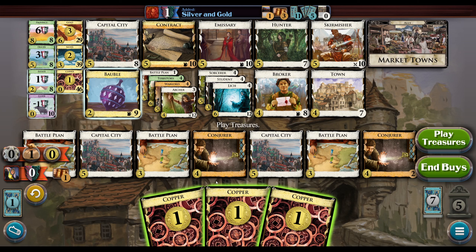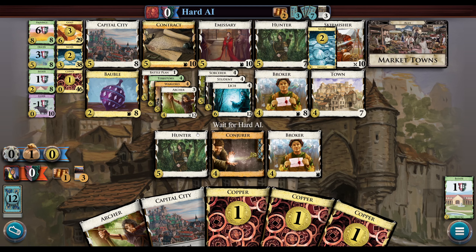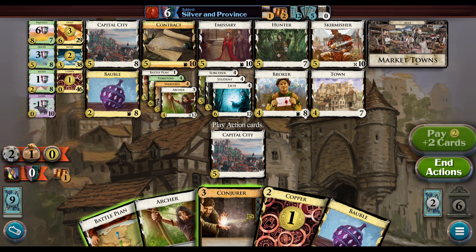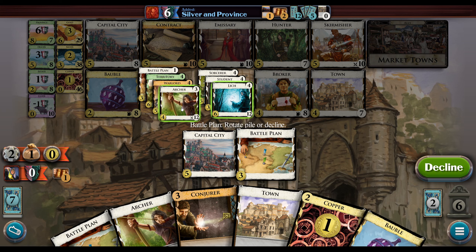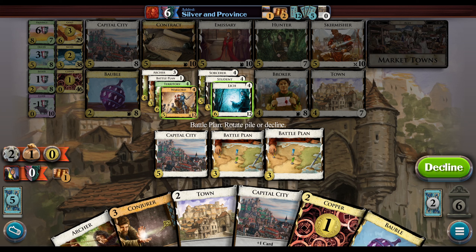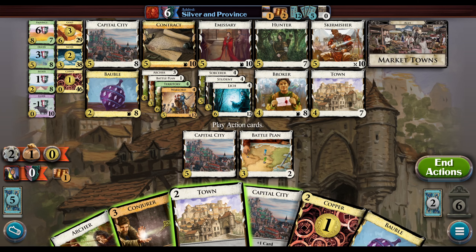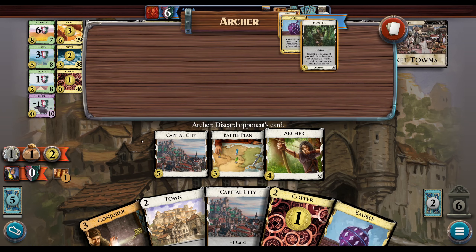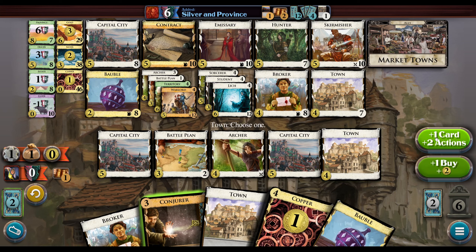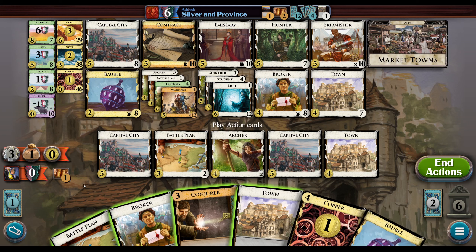The main nice thing about the Bobble would just be what are they gaining with their Conjurer — Silver. This was a nice draw. Let's get the Warlords now. I do feel like we want to get a Sorcerer, but there's no real rush. I played the Archer but we didn't really need — I guess I'm missing some gain-in-play here, which is potentially useful. It was a little bit of a misplay by me to play the Archer just for the Capital; I didn't need the Capital City draw necessarily. It'll be okay in any case.